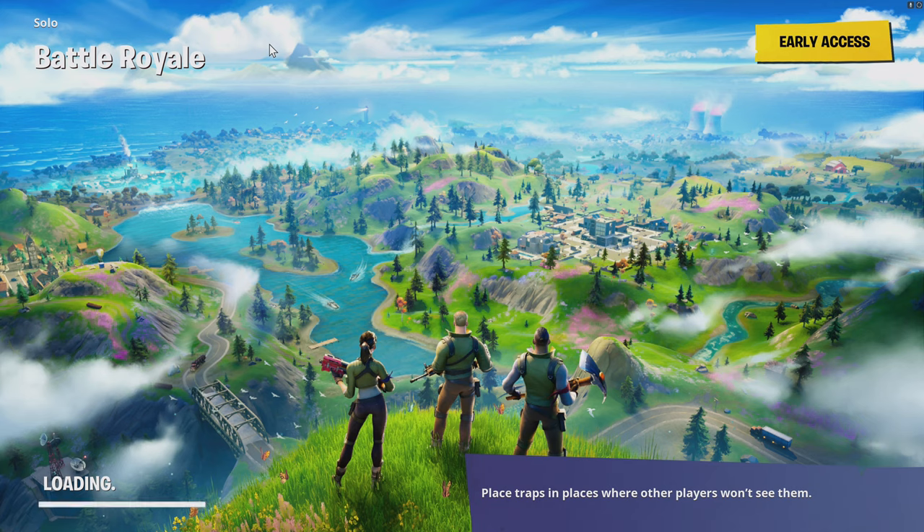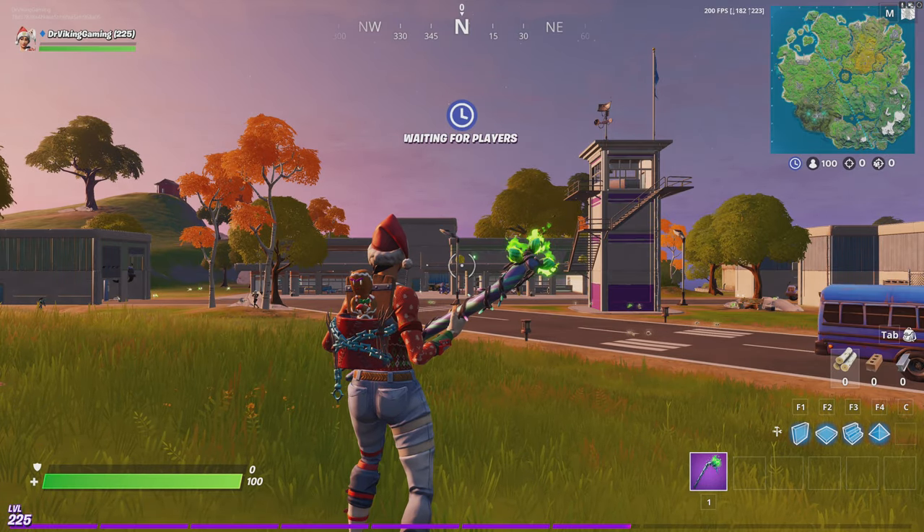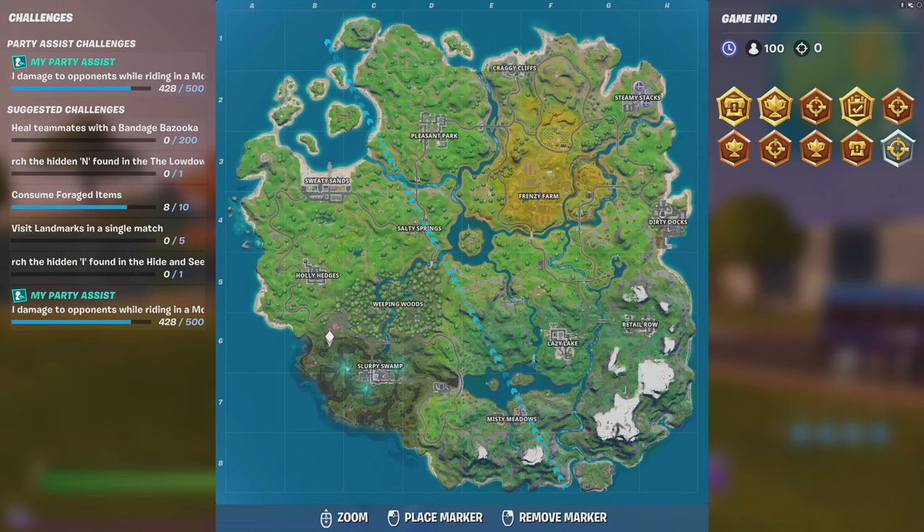Where you would go to get all your slurp. Show you on the map as soon as we load into the game here. You're going to find this in that hangar here where you may have gone for the previous challenges. It's going to be up on one of the tiers as you go up the stairs. Area right around here.